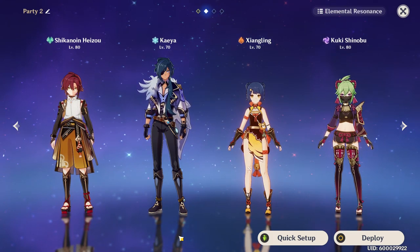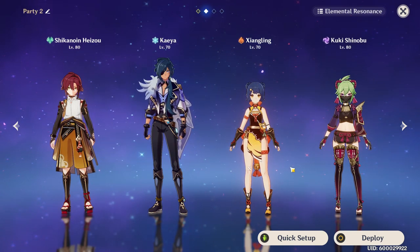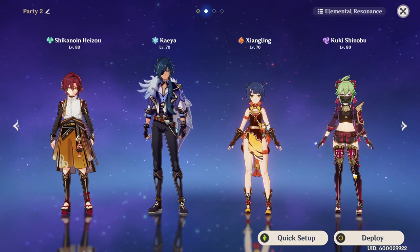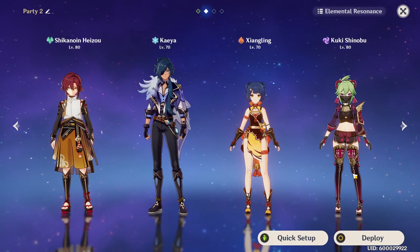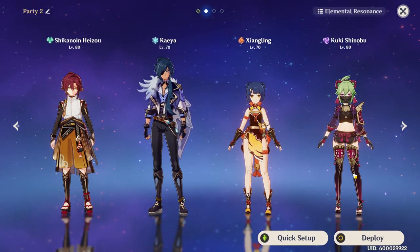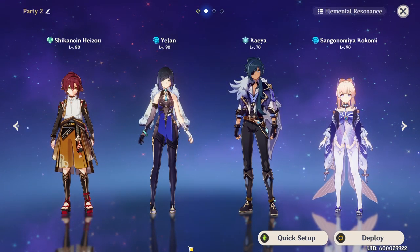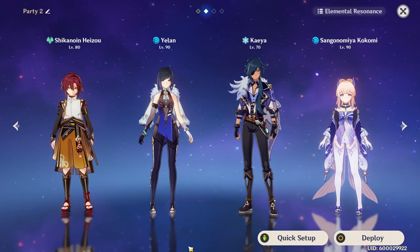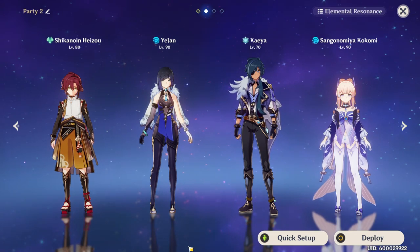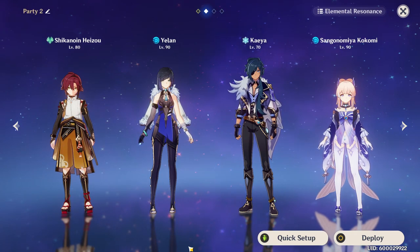Characters that have abilities that follow you around are all going to be fantastic as well. Ayaka will be great for some sort of freeze team, Xiangling will be great for any vaporize or melt team, and Kuki Shinobu will be good for any electro team — it's all about that close-range off-field elemental application that follows you around. Heizo can be great for freeze teams especially because none of his hits inherently shatter frozen opponents.